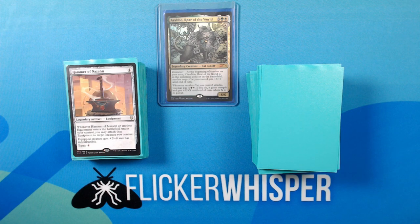Hammer of Nizan — 4 for a legendary artifact equipment. Whenever Hammer of Nizan, or another equipment, enters the battlefield under your control, you may attach that equipment to target creature you control. Equipped creature gets +2/+0 and has indestructible. Equip 4. Another excellent way to get around paying for equip costs.